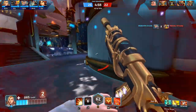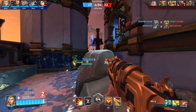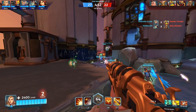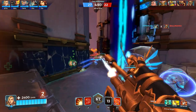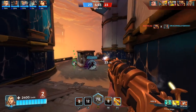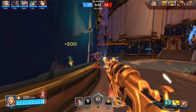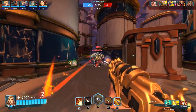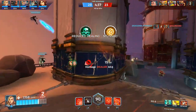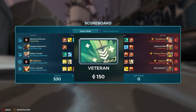Next we have Kill to Heal — getting a kill or elimination heals you for 300, 600, or 900 health through tiers one, two, and three. Very self-explanatory. Every kill or elimination gets you health back. I highly recommend this if you're popping off with kills as a flank or damage character. Even healers like Grohk use this since they do a lot of healing but don't get anything back in return.